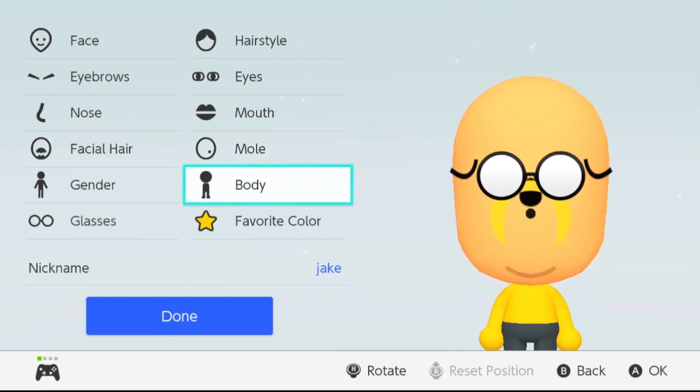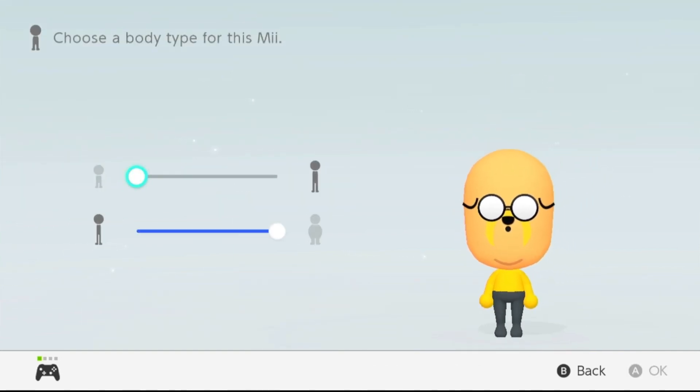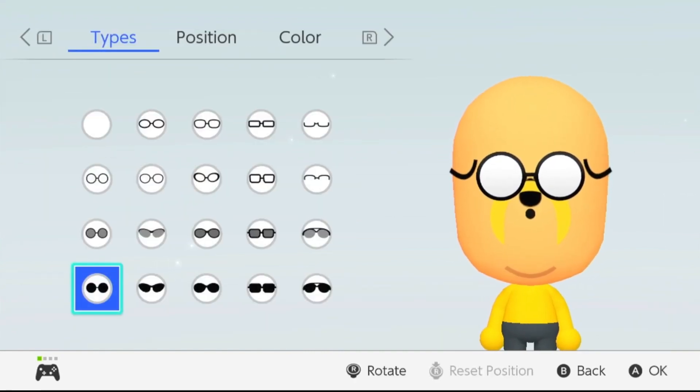Next is his gender — obviously his gender is male, so his body is gonna be like this. Put it all the way down to shortest and all the way to the fattest.